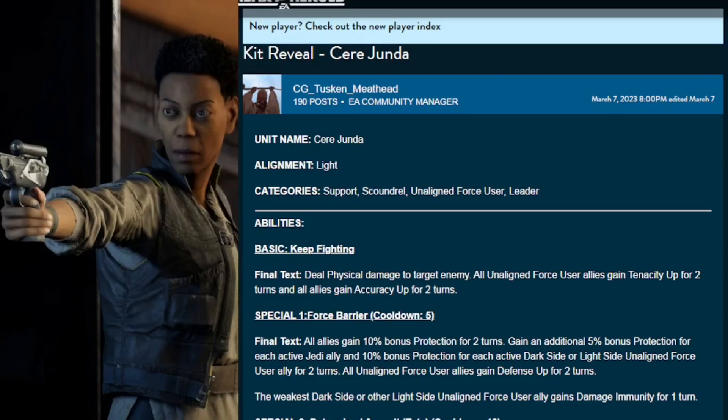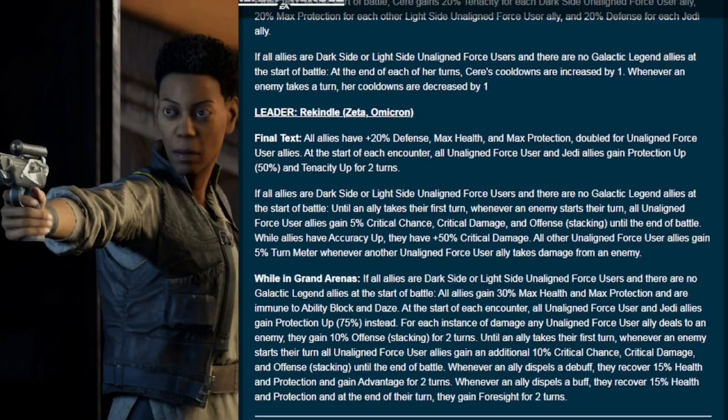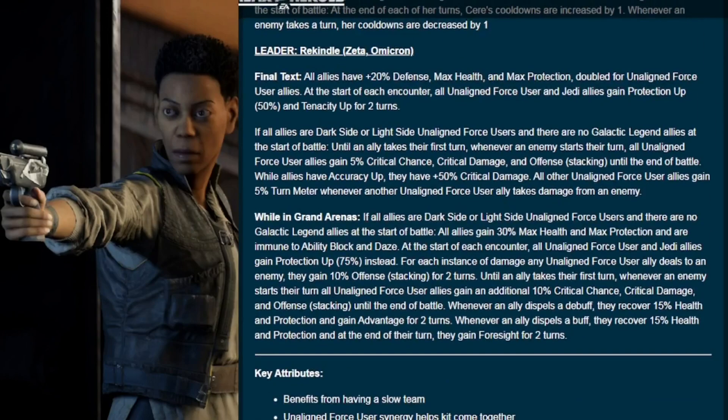Sometimes we go through the kit a little out of order, and in Seer Junda's case we're going to begin with the leadership, then the unique, then handle the basic and the specials — because of the downstream effects, it will help us understand what is going on with the basic and the specials by breaking these down first.